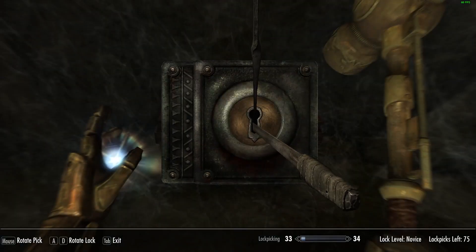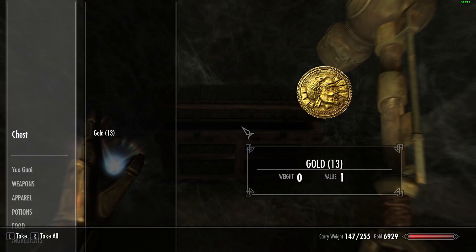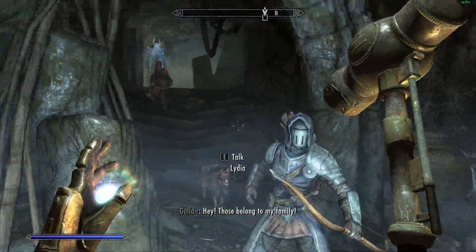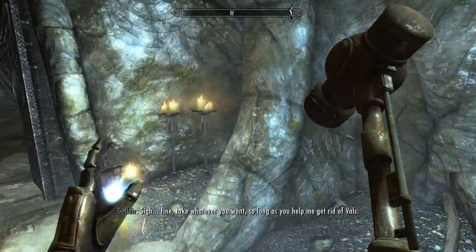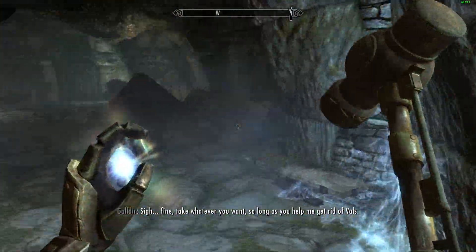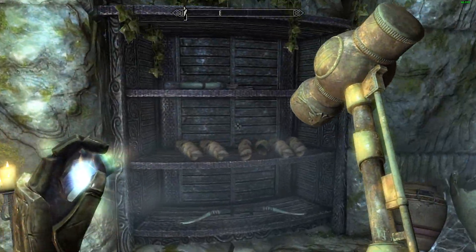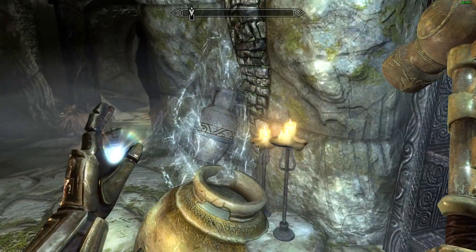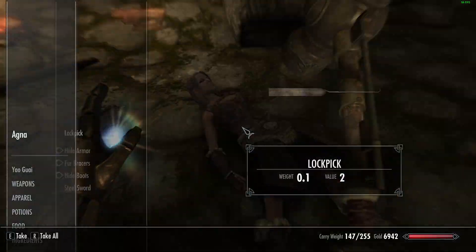What's in the chest? Let's have a look. Bit of gold. Take whatever you want, so long as you help me get rid of Mal's. That's the plan. I do indeed plan on taking whatever I want. Oh no - yeah, Agna's dead. I mean this is your own fault.